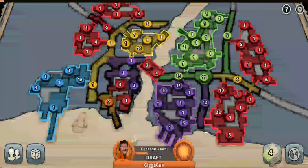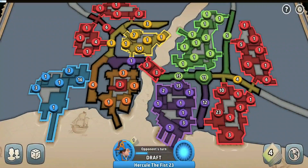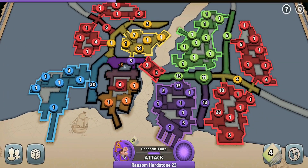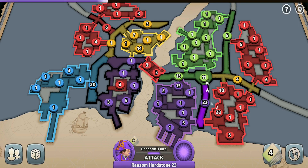I needed to calm purple down a little by taking a region from him — showing the other players what is going to happen if they mess with me. I wanted to discourage them from attacking me, and so far no other player has shown any intentions to attack. But I'm wondering about purple — if he continues to attack me, I might need to take him out. I don't want other players to follow his example and start attacking me as well.